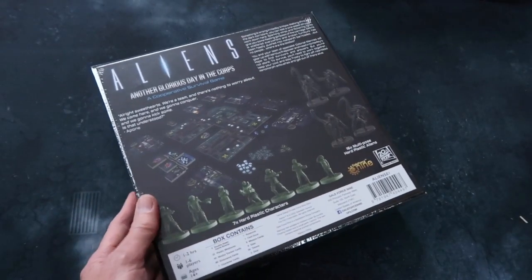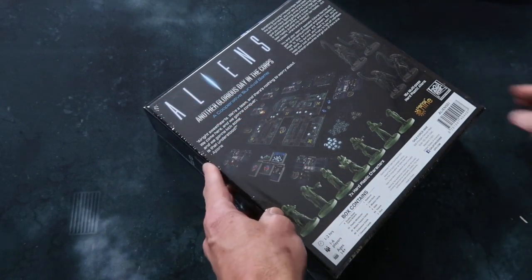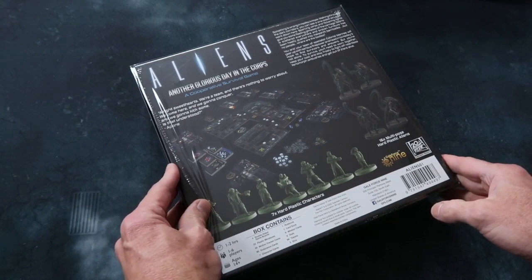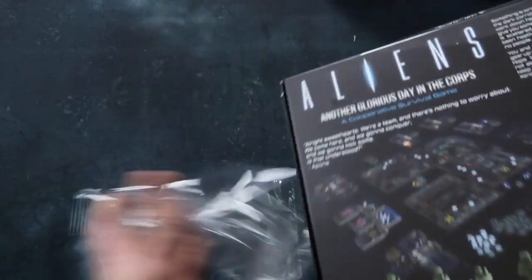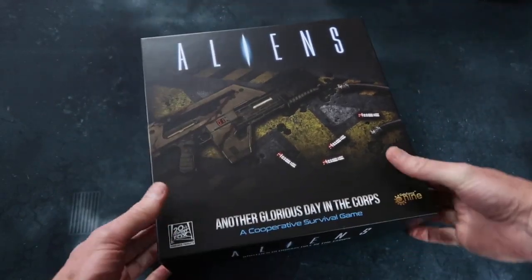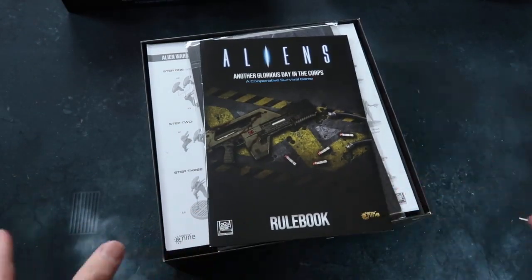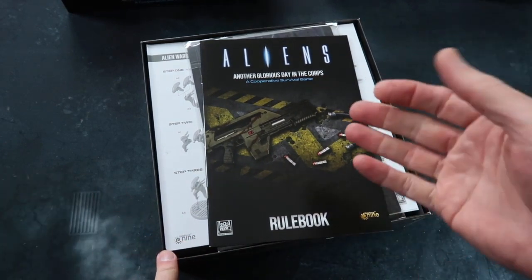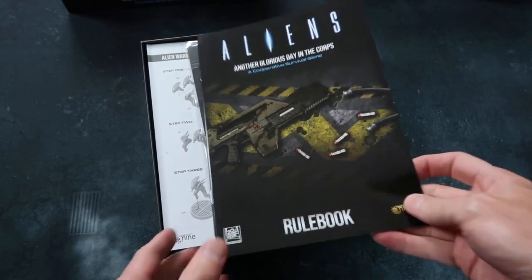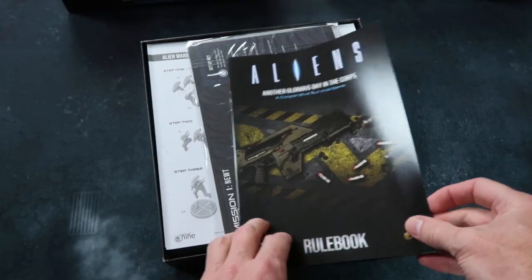Okay let's unwrap it. This is a cooperative strategy game set up for one to six players and goes for one to two hours according to the box. I'm so excited — I love Aliens. Okay, we've got the rule book. It goes without saying, as you've seen in many of these videos, I always create a rule summary and reference for every game in my collection and Aliens will be no exception. I'll be working on that as soon as possible.